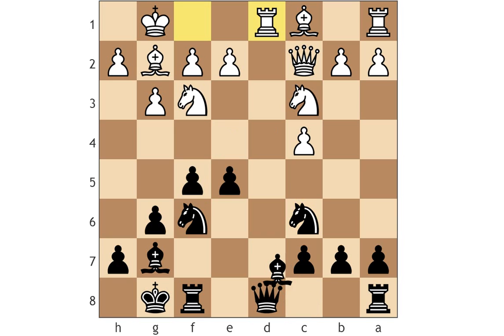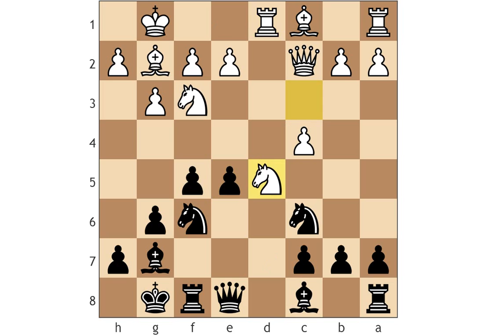Neil McDonald also recommended bishop d7 in his Dutch book, but I like this independent line I found during one of my games. Queen e8, knight d5. In this position, black sacrifices the c7 pawn but gains tremendous compensation.